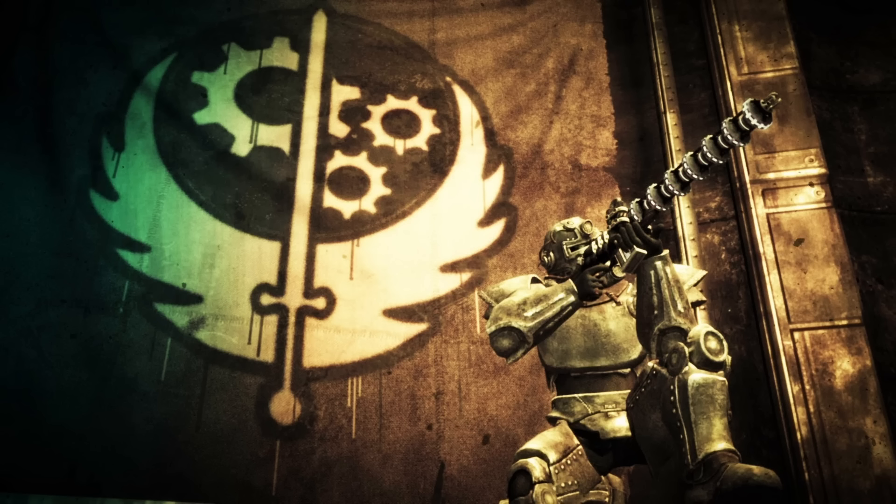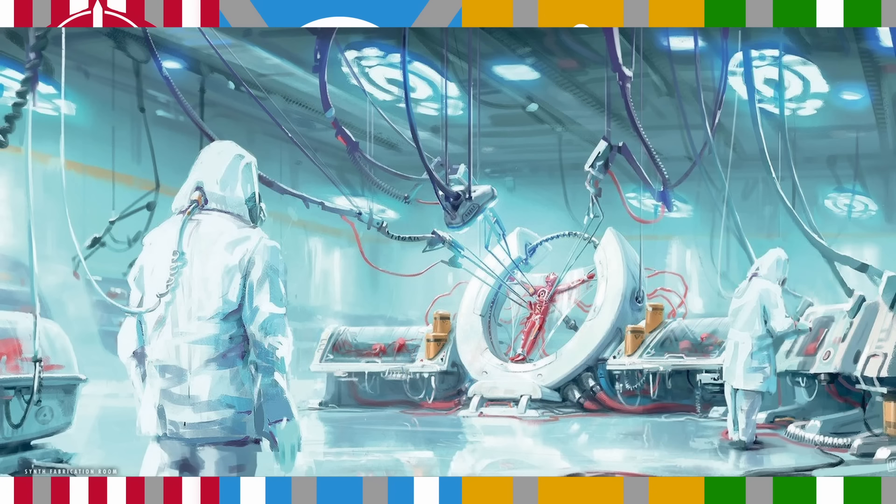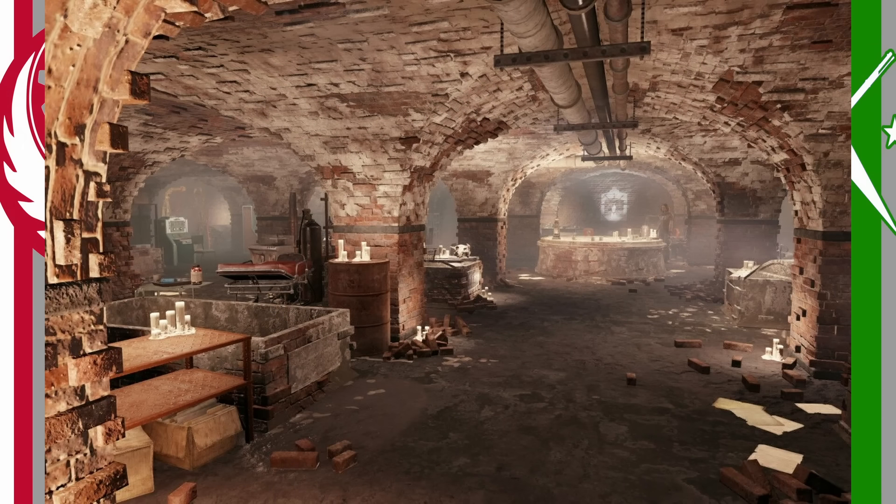The Brotherhood of Steel come from the capital wasteland after the events of Fallout 3. They want to gather and collect pre-war tech to keep it out of the wrong hands, claim to want to protect humanity from what caused the Great War of 2077, and also to protect humans from abominations such as super mutants, ghouls, and notably synths. The Institute is like the shadow organization that the player strives to meet for a large chunk of the game. They send out robotic androids, or synths, into the wasteland, and are generally regarded as not being all that ethical. The Railroad is probably the least sided-with faction, and their main goal is to free and liberate synths that the Institute created.